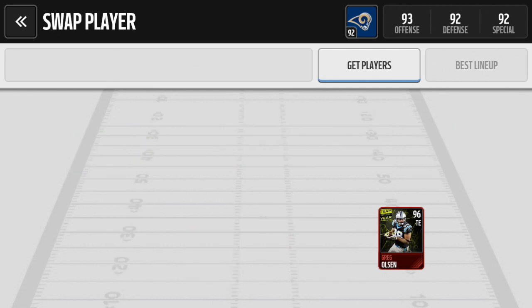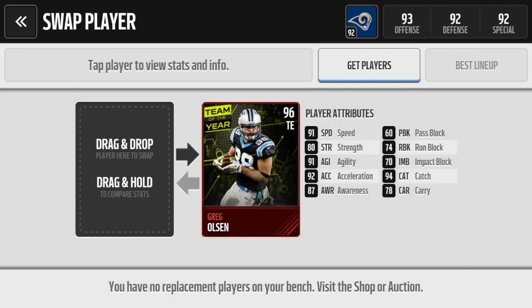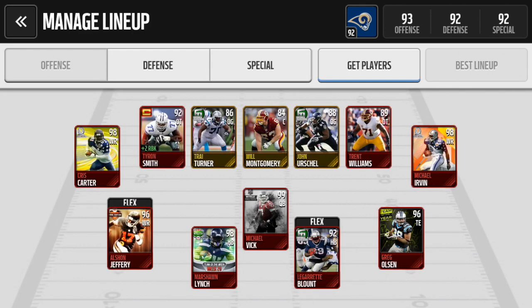I also got this new Greg Olsen Team of the Year card, upgrading him from the Julius Thomas — like a 92 or 94 — so it's obviously an upgrade as well. Greg Olsen is really one of the best tight ends in the game. I thought they'd make him the tight end positional hero, but I heard they're going to do it with Martellus Bennett. Don't know how I feel about that, but it'll be interesting to see.